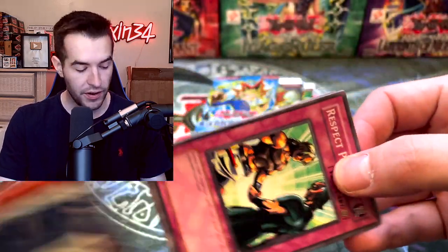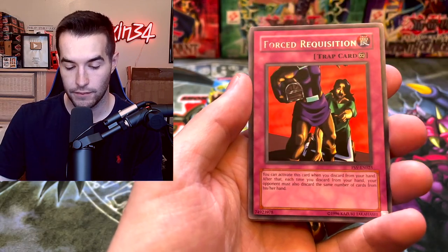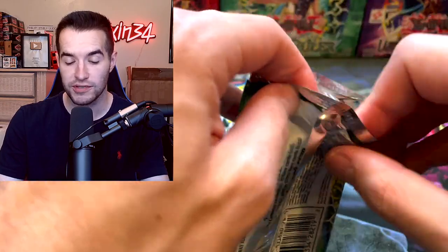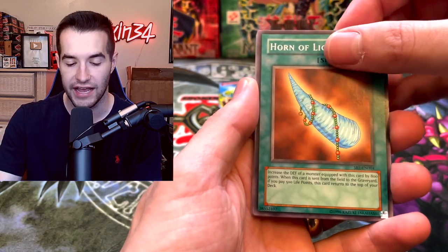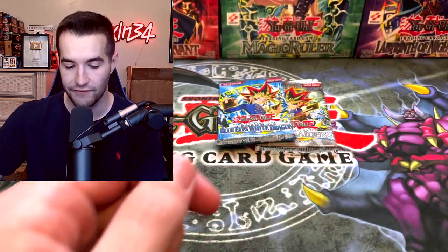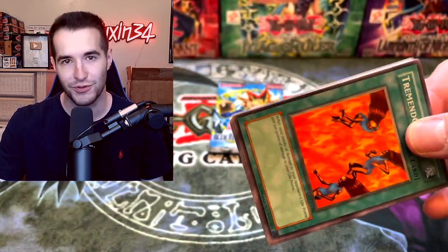From Pharaoh's Servant we're hoping to pull Jinzo - we've pulled it in unlimited, first edition, and reprint versions, but never an EN version. We pull Garuda the Wind Spirit, Aqua Spirit, Souls of the Forgotten, Forced Requisition, Science Soldier, Dark Elf, Harpie's Brother, and Reign of Mercy. Three packs remain and only one foil pulled - hoping to flatten the promos when put in the binder.